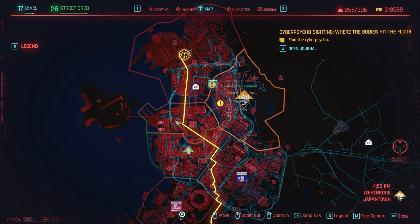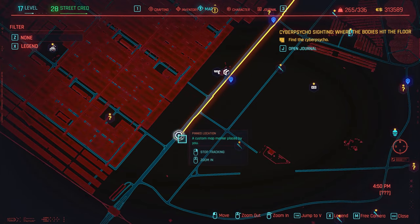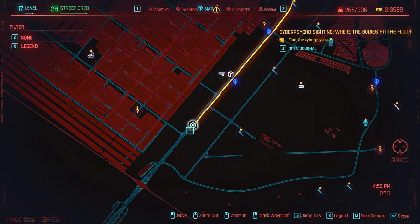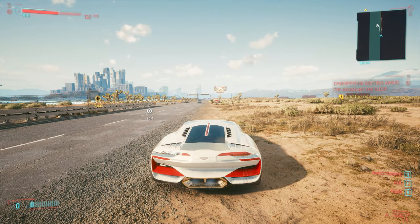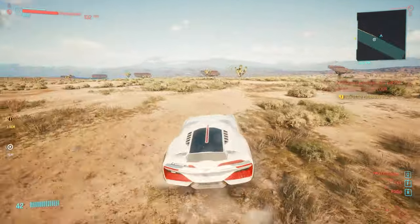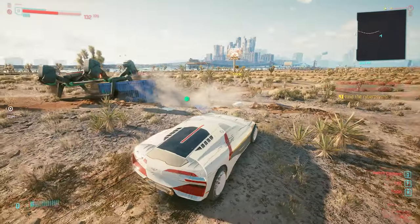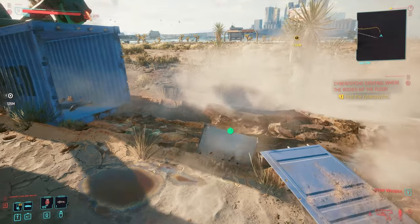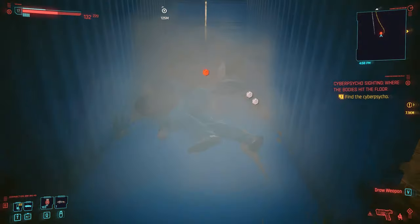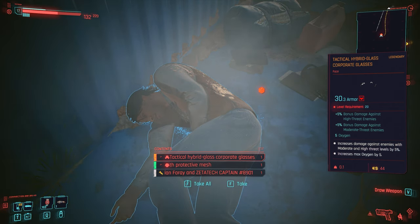For the glasses, you want to come all the way to the bottom south side of the map. You can even fast travel to the fuel station nearby and then come to this exact point. Getting in here you can see Night City and there are some NCPD ahead. Go to the right side and you'll find a container — open it — where a drone fell down and crashed. Loot inside the container, crouch to get in, and you're going to find the Tactical Hybrid Glass corporate glasses.